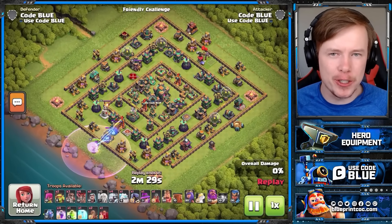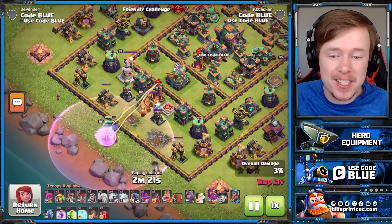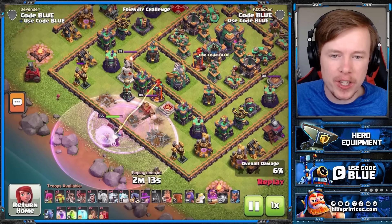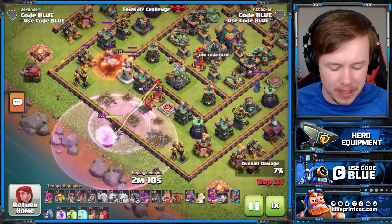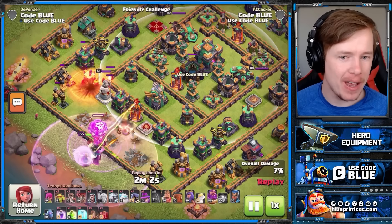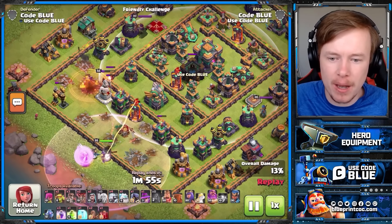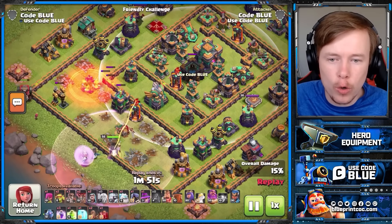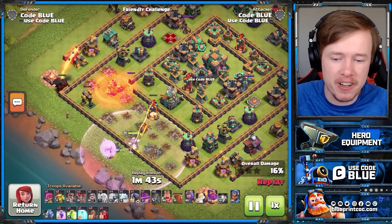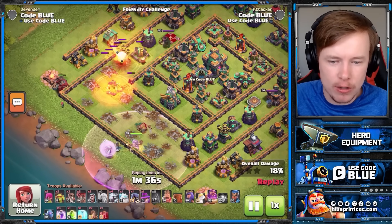At Town Hall 14 we're using E-Titans. They're great for this army: one, you'll have plenty of Rage spells to speed them up; two, the Titans don't rely on the Eternal Tome — they've got plenty of hit points. I want my Warden to target the Eagle here because that will let me just clip the CC as well — this is the maximum range of it, and it's still enormous. I pair the Warden with the Flame Flinger and a Baby Dragon or two to make these Warden Walks happen quite quickly.